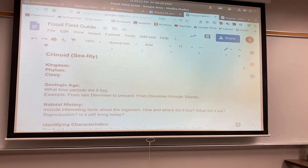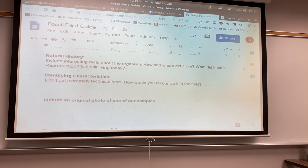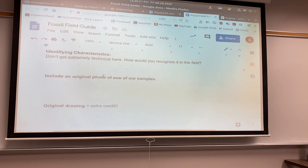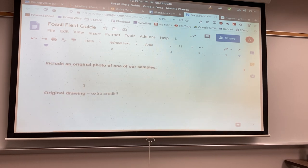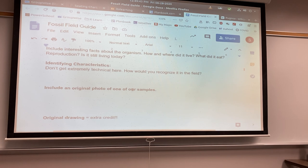For this one, I just want kingdom, phylum, and class. Kingdom, phylum, and class. The geological period again. A little bit about it. How will you find it out in the field — like, what does it look like? You can delete the examples. A photo. And if you want to do a drawing, you can. We're going to knock out both of those today.